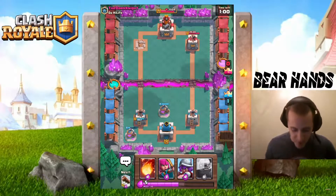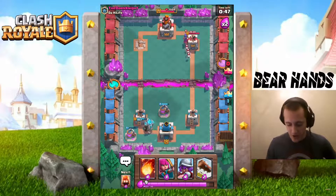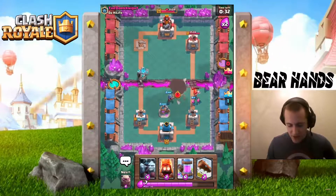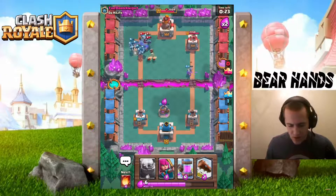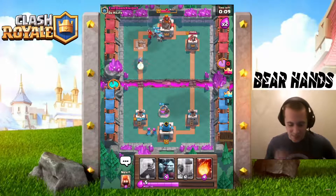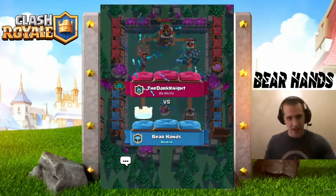I play an Elixir Pump two tiles from my tower and then go with a Golem on the left side. He switches towers and goes right — I throw Archers over there, doing the same thing as before because it's really hurting him. He keeps doing the same thing over and over — don't do that! He's unable to deal with our Minion Horde. The Golem is still alive; the Minion Horde goes down on the Balloon. Though we couldn't get the three-crown, it was a convincing battle against the Dark Knight — putting us at eight wins.